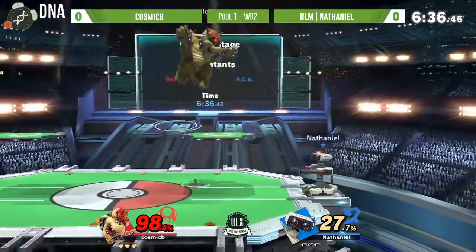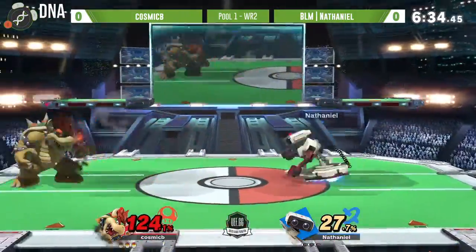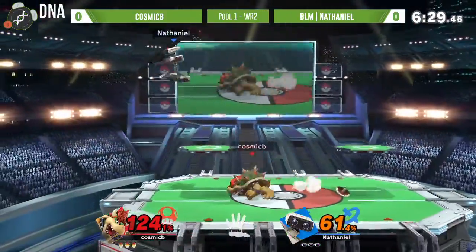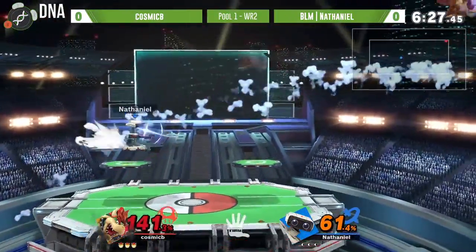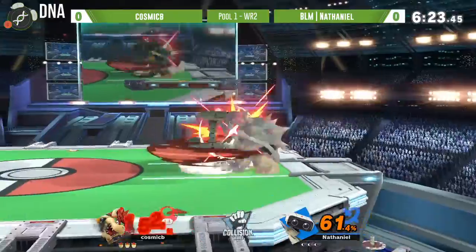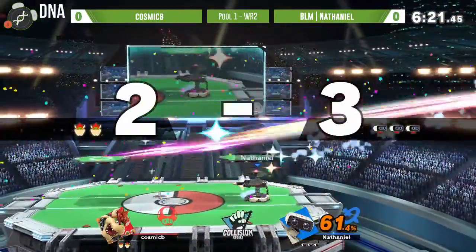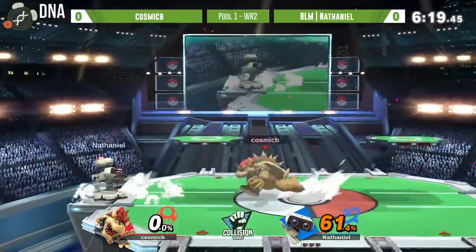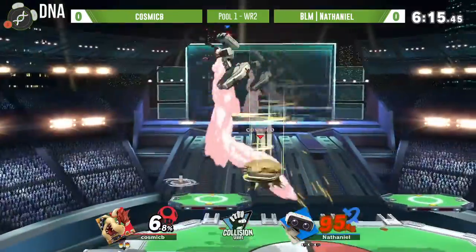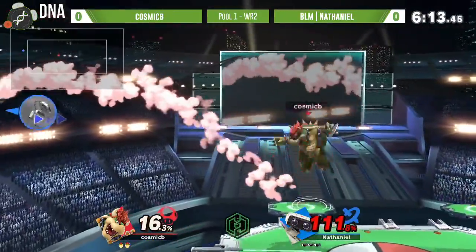And then we have Nathaniel, who we know quite well - a New Jersey resident as far as I'm aware. Playing ROB on Wi-Fi - ROB on Wi-Fi, good choice. Bowser on Wi-Fi, honestly not a bad choice either. There are things you can do. I always say this: in a really good setup you can have ledge covered with the gyro and then use ROB's spinning move to take the stock at rolling distance.